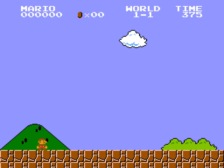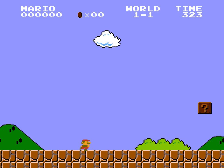The B button doesn't do anything yet. But with A, you can jump, and the longer you press A, the higher Mario will jump. With the control pad, you can move left or right, so let's get going.